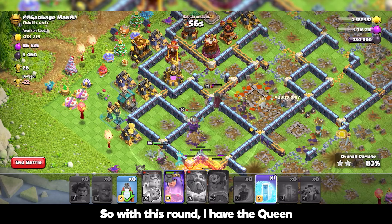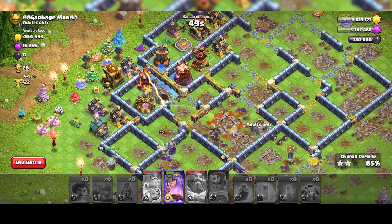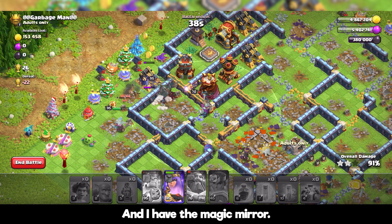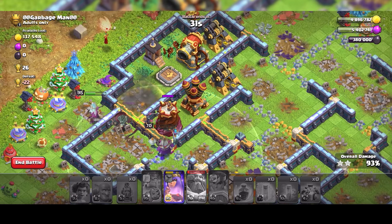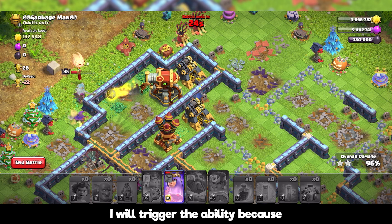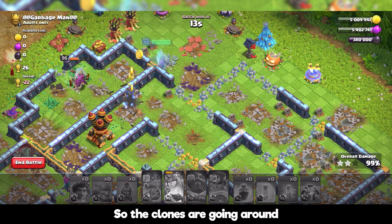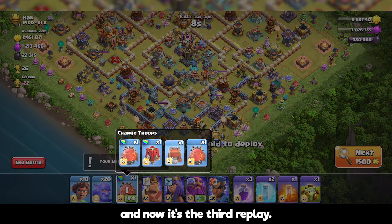In this round I have the queen and the king with the grand warden, but I think the king will lose it here. Trying to delay it with the freeze spell — let's see if we can take the single inferno, yeah I think it is. I still have the queen ability and I have the magic mirror, so you can say I have three queens here. Taking the wizard tower — I'll trigger the ability because the super cannon is pretty strong and can take the queen alone. The clones are going around, the queen taking the walls, and that's another three star. That was the second replay and now it's the third.